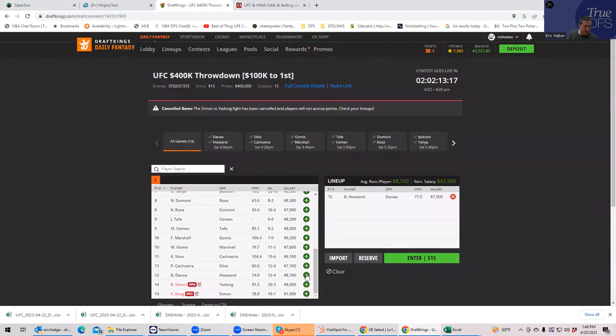I can't really guess which of Tafa and Uzman is the better play. Tafa is at only 21% ownership and Uzman at about 25%. This should be a key fight — I think whoever wins is scoring well. I'm going to consider this fight another key fight, along with the Silva-Cachoeira fight and the Heistand-Bacquerel fight.